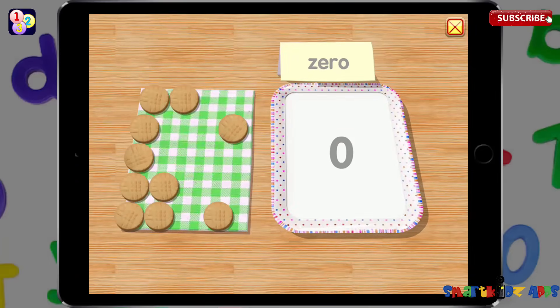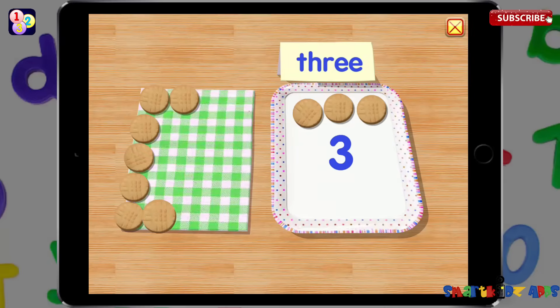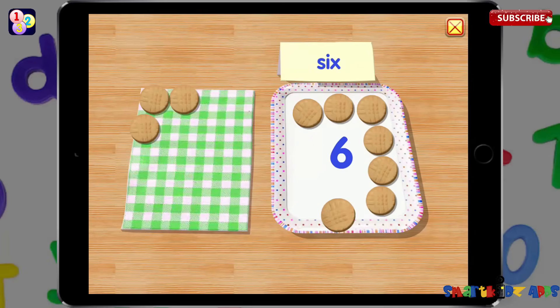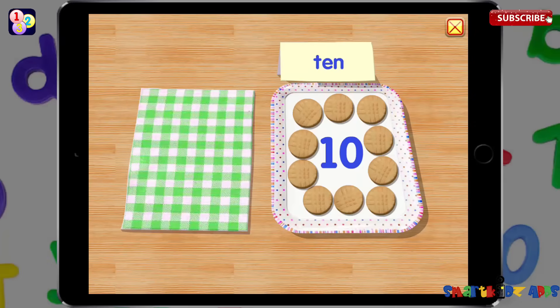Place cookies in the tray to count up. One — you added one, now there are two cookies. Three, four, five, six, seven, eight, nine, ten.